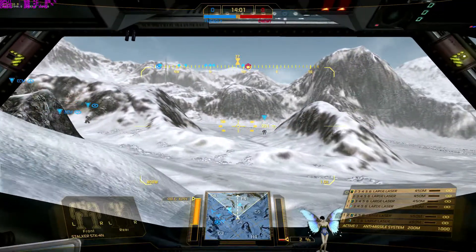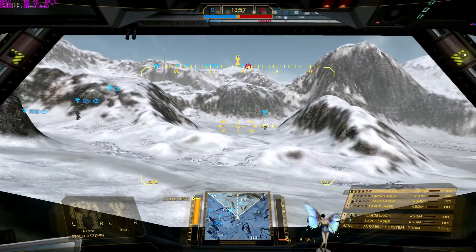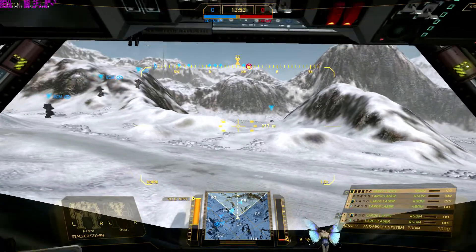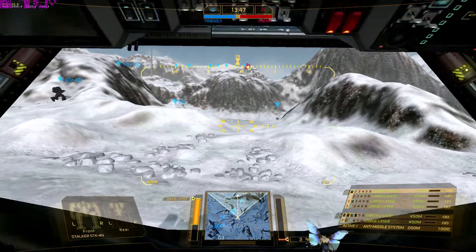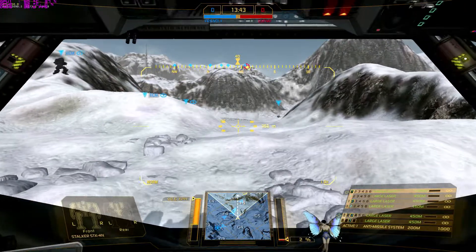On this map you realize how slow 53kph is. You might want to hang together so you've got AMS support and ECM support as well. I'm off — I've got too many DCs. I'm running over here, ECM.